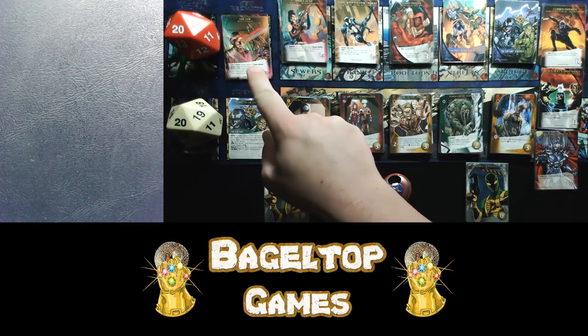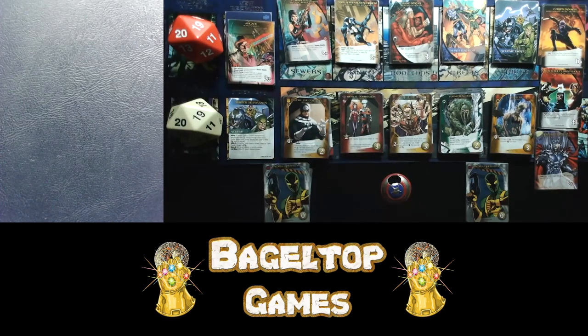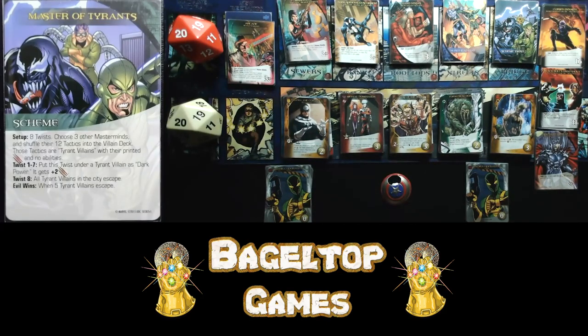To rescue a human shield, you spend the capturer's attack value per human shield and rescue one as a bystander. Once they're all gone, you can fight the mastermind. Arcade always leads Murder World. So I'm going to have to spend 15 attack before I can even hit him. For this scheme — Master of Tyrants — there are eight twists; choose three other masterminds and shuffle their 12 tactics into the villain deck. Those tactics are tyrant villains with their printed attack and no abilities.